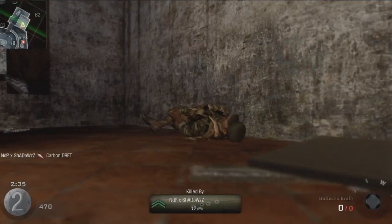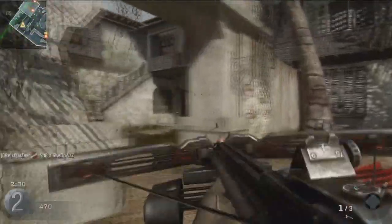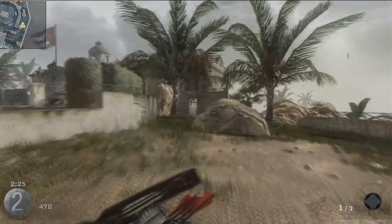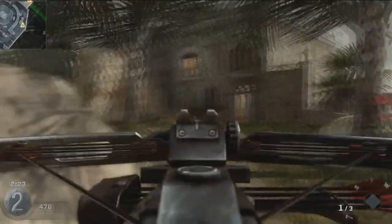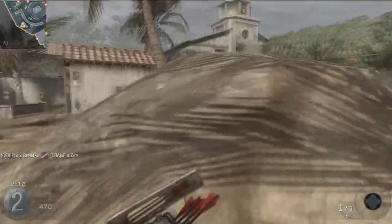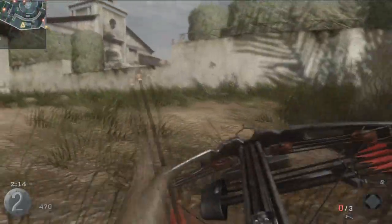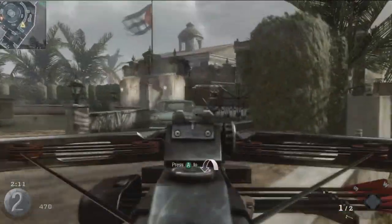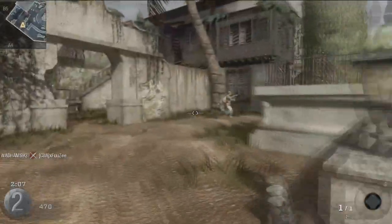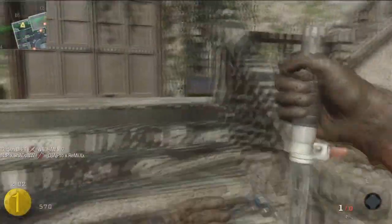The point of this is: for the crossbow you get 100 points per kill. For the ballistic knife you also get 100 points per kill. If you knife someone you get 25 points. And with the tomahawk throwing knife you get about 10 points. But with the tomahawk you will bankrupt the enemy.